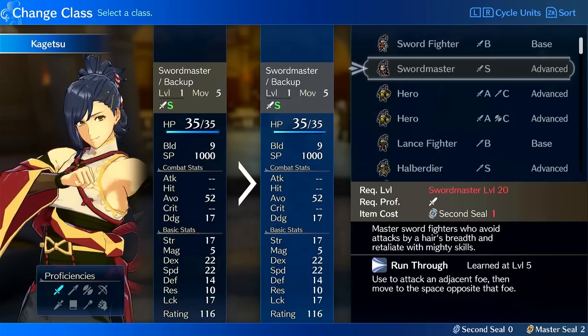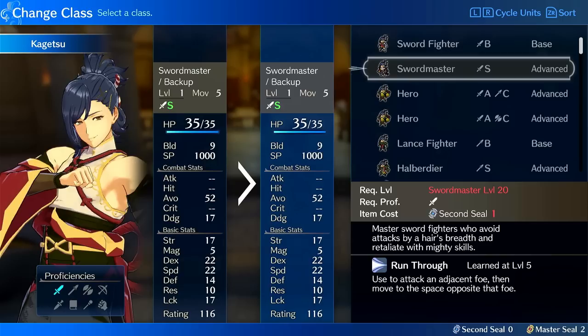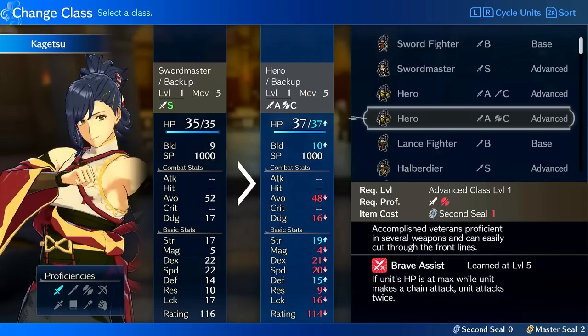On Swordmaster he can run a crit build and he'll be fine. His strength is good enough that crits are quite high impact, and his build is high enough that he can potentially consistently double while also critting. His build, speed, and dex all work together to scale his crits, speed, and doubling. You just have to make sure you build the weapons — engrave something with a crit engraving and have him one-round things.